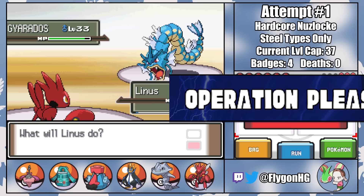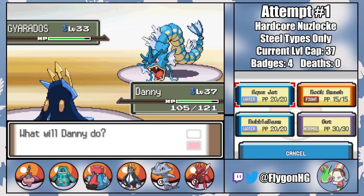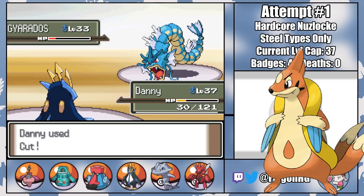Linus is dead to a critical hit Waterfall here, so I decide to hard switch into Danny. Danny has a pretty atrocious moveset right now because in the early game he was the only one of my Pokemon that could learn Rock Smash and Cut, and I still don't have access to the move deleter. Fortunately, by fishing for defense drops with Rock Smash and miraculously dodging a ton of Waterfall crits and flinches, he's able to take out Gyarados before things get too shaky, though my primary answer to Crasher Wake's Floatzel is now sitting at 30 HP.